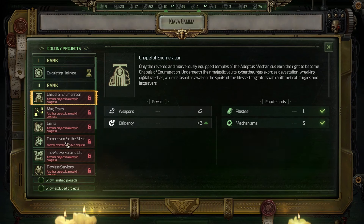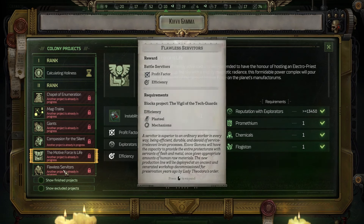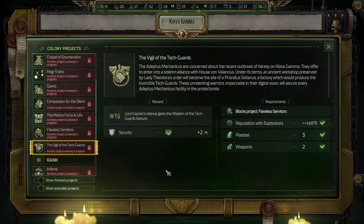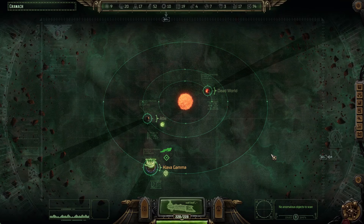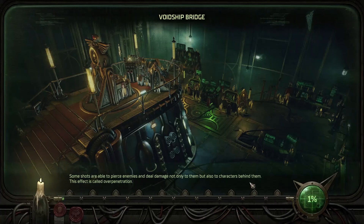Boosting our efficiency means Chapel of Enumeration feels like a priority as well. And setting up a hospice for servitors — that also feels very much in character for Valen. Even just at a glance, I am definitely seeing a lot of potential here. I believe Heinrich wanted a quick follow-up, so let's go chat with him and then we'll break for some quick bookkeeping.